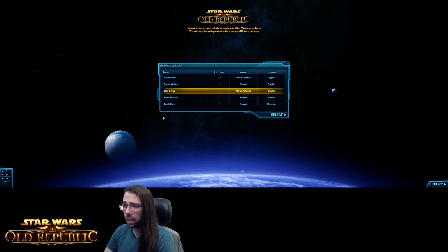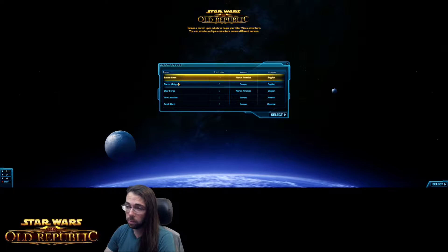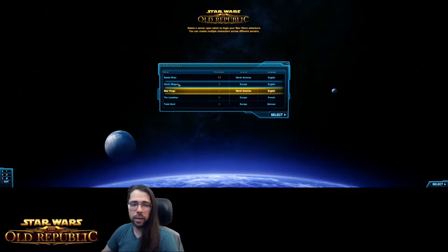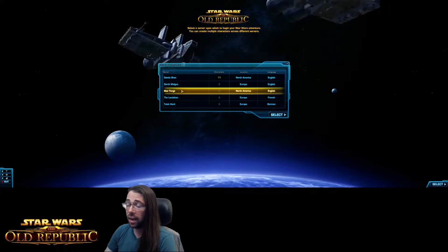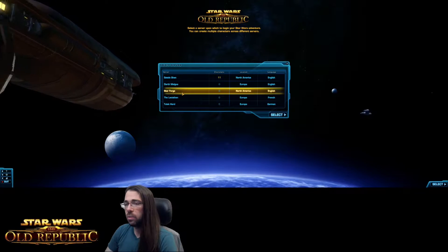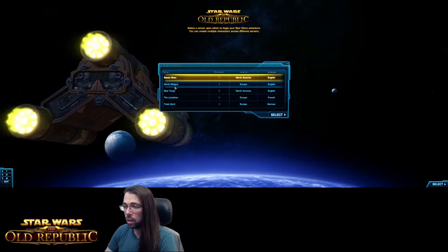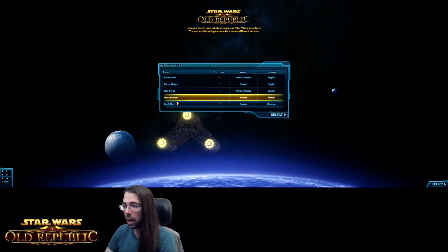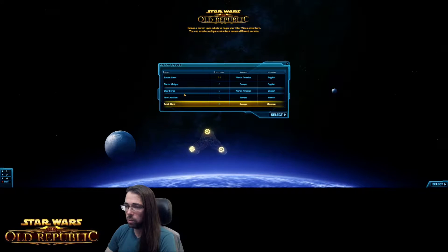First thing: when you load up the game, you'll be asked to select your server. You've got two North American servers — Shatil Shan, which tends to be a little more west coast, and Star Forge, which tends to be a little more east coast for the player base. Both offer a large number of players, and a lot of opportunities to join guilds and do raiding. I believe Star Forge has a reputation of being a little more role-play based than Shatil Shan. Then you've got your European English server, Darth Melgus, followed by French and German European servers as well.